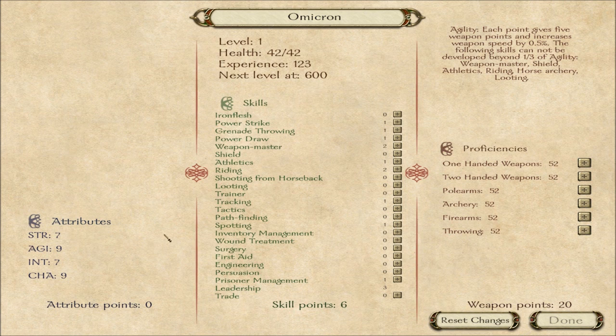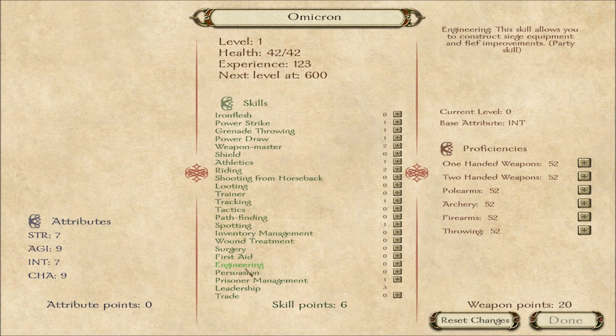Yeah, I don't really want to ride a horse into battle — it's just not my thing. Let's see: engineering constructs siege weapons, and thief improvements. Power draw — I like using a bow, maybe I should invest a couple of points, but not enough strength.